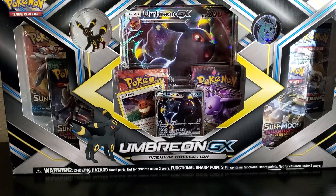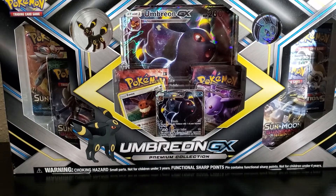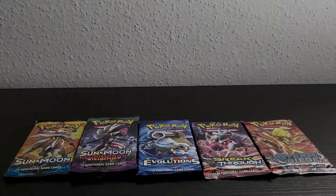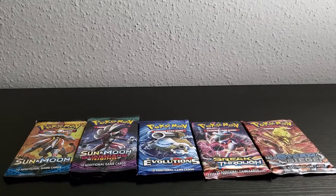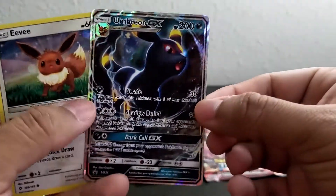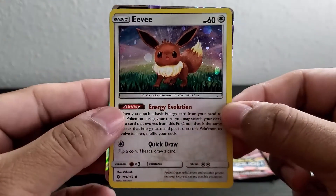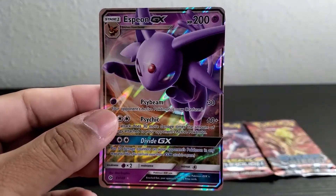Hello everyone and welcome back to the channel. For today's video we're going to be opening the Umbreon GX Premium Collection box. I got the box open — this box comes with six booster packs. Here are the promo cards.